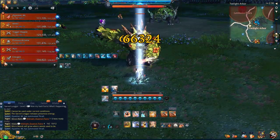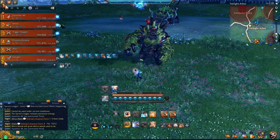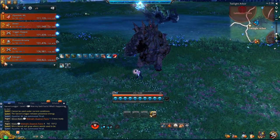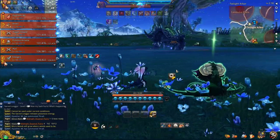The Vitality Plant will drop something called Vitality Sap, which is essentially a watering can. Once you have the watering can equipped, it will allow you to interact with the flower.